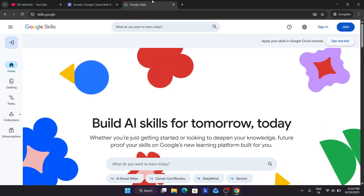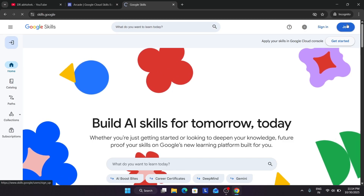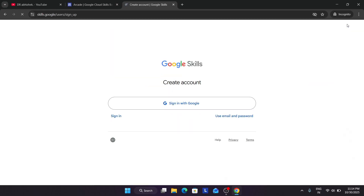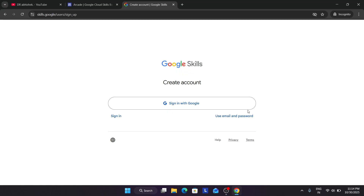First, you have to come to the Cloud Skills Boost page, then simply click on the Join option. If you are completely new to this platform, you have two methods of signing in: one is Sign In with Google, and the other is using email and password.